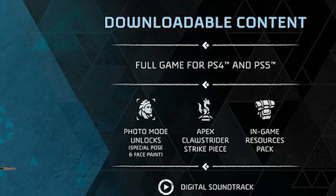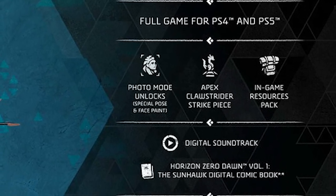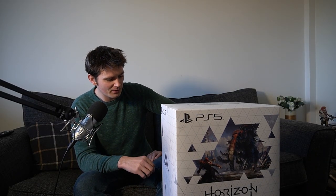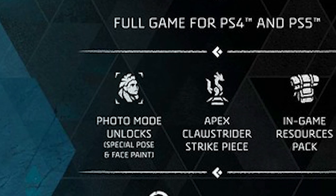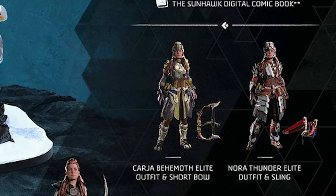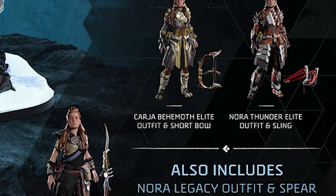So we get the game itself — a digital copy for the PlayStation 5 version — plus the digital soundtrack and volume one of the Sunhawk digital comic book. We also get extras for photo mode: special poses and face paint. In terms of in-game items, we get the Apex Claw Strider machine strike piece, a resources pack, and two outfits for Aloy — the Carjo Behemoth Elite outfit with a short bow, and the Nora Thunder Elite outfit which comes with a sling.